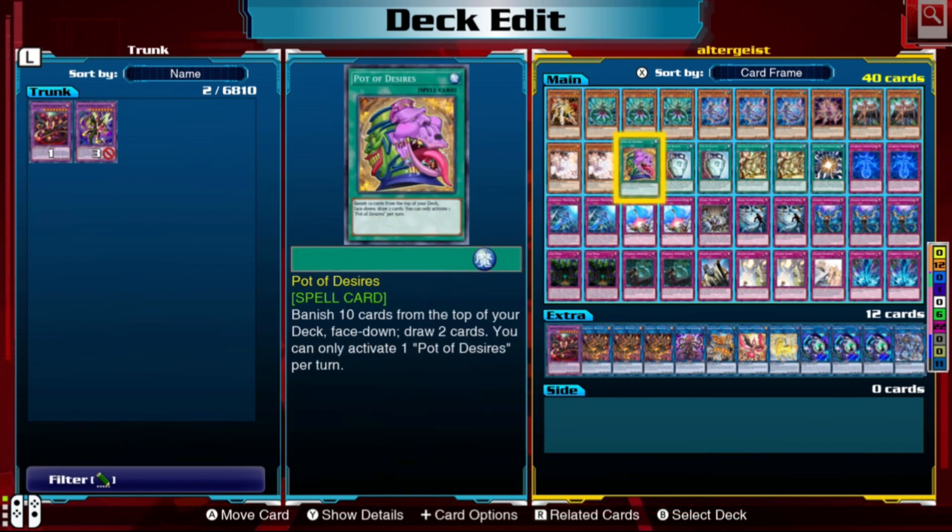Pot of Desires lets you banish 10 cards from the top of your deck face down to draw two cards. You want to make sure you have a Silquidos and a Multi-Faker before you use this. If you banish both your Silquidos and your Multi-Faker, you're going to be in a really rough position, so secure those key cards first.